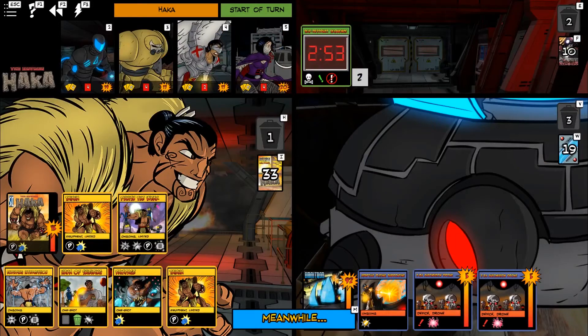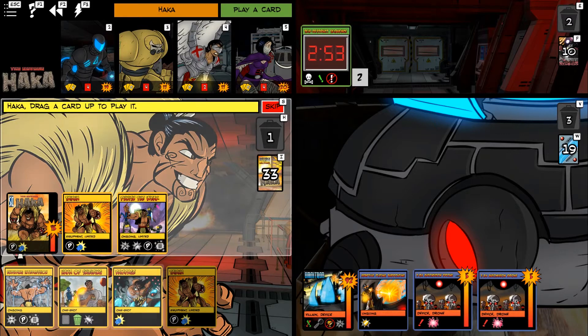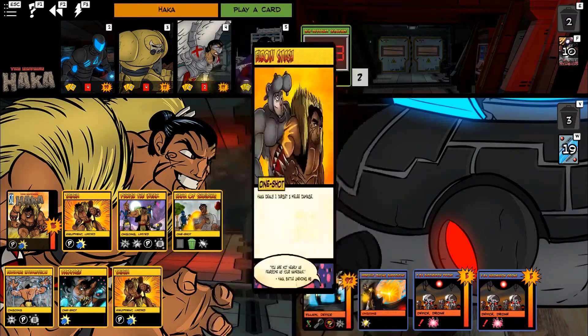Omnitron is increasing damage, so we can just punch a little more willy-nilly. We will not feed the self-destruct countdown. I'm not seeing anything I especially want to play right now — Rampage would do five to every non-hero, then every hero would take two. I'd like a few more targets before we did that. This is the maximum damage he's going to do out of that, because Omnitron is not reducing damage right now.